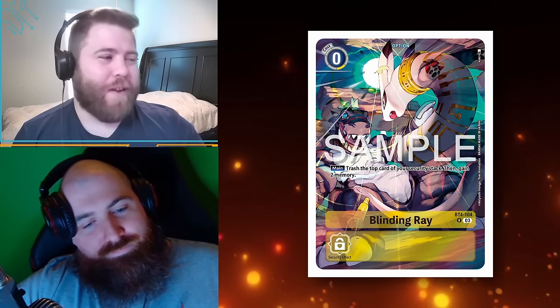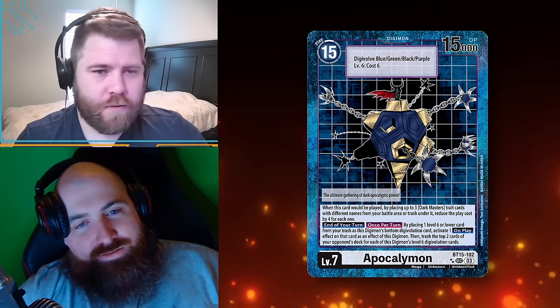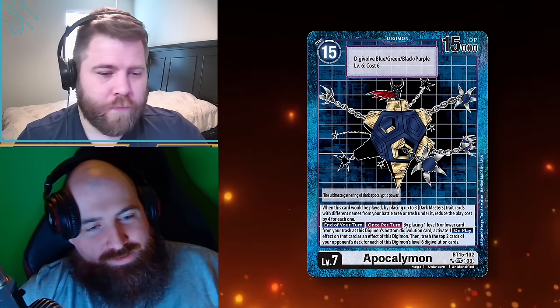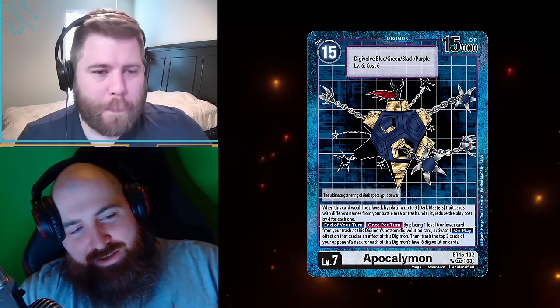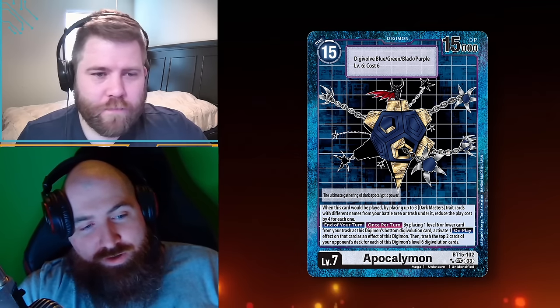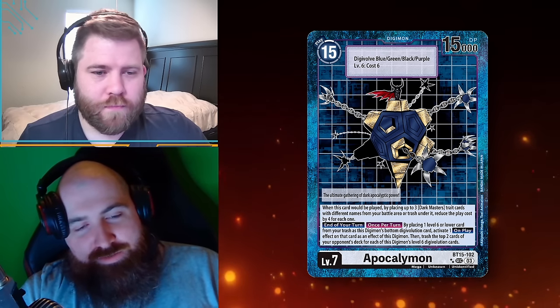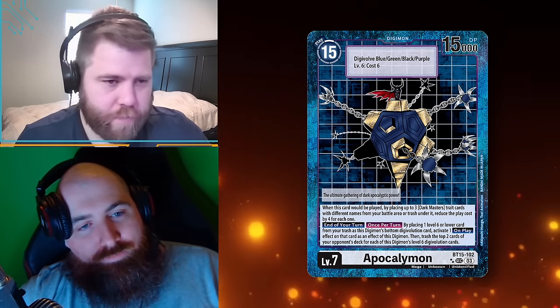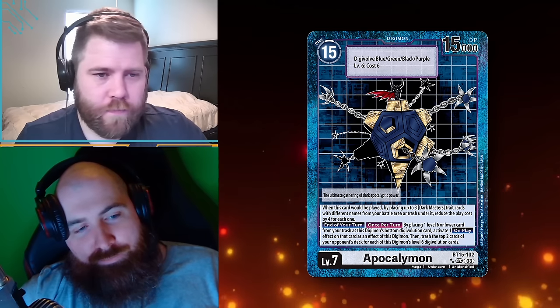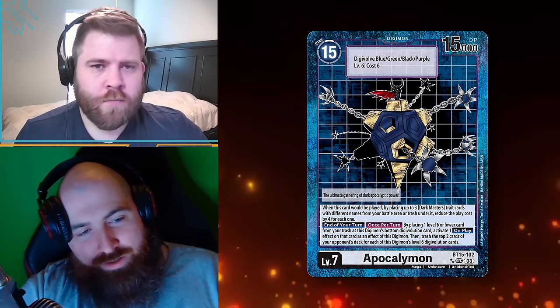This next card — 15 cost, 15,000 DP. What is DP? Digimon power — it's fighting force. There are an absolute metric ton of symbols on these cards. This is specifically the highest rarity — like a ghost rare. It's a throwback to the original card game and the anime. Digivolve: blue, green, black, or purple. So red and yellow are a no-go. The blue is for Metal Seadramon, green for Puppetmon, black for Machinedramon, and purple for Piedmon.